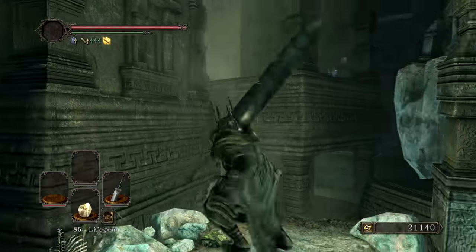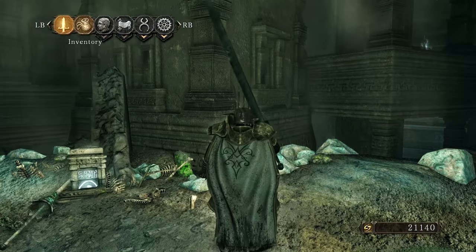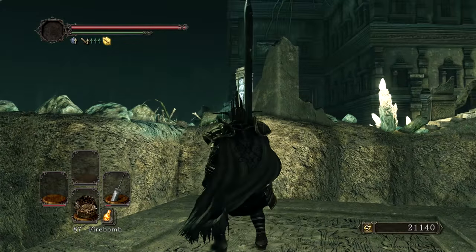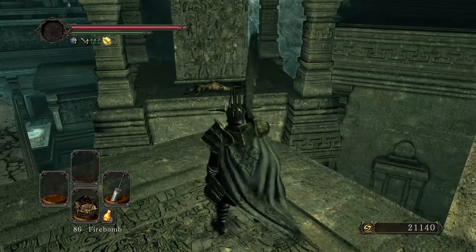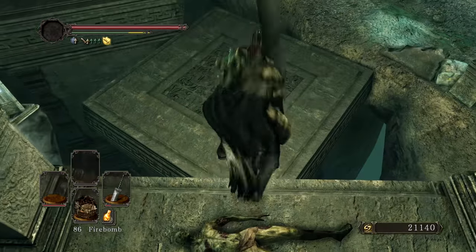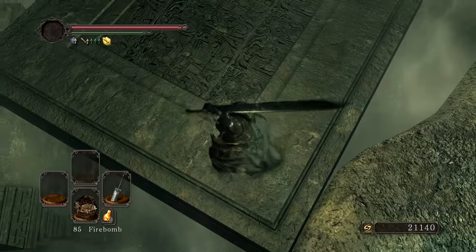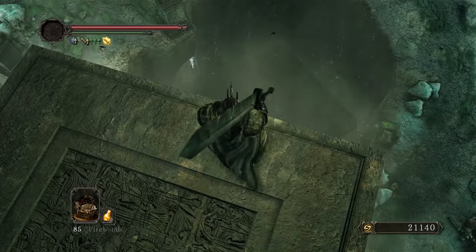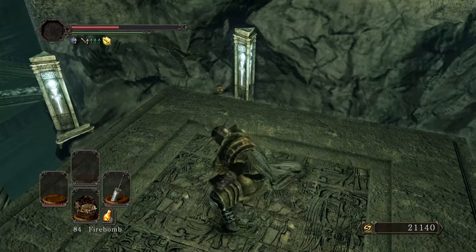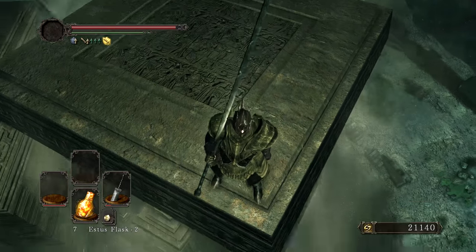Now we have this one coming up. I need to equip either... you know what, I can use firebombs — they should work. Should be able to aim this manually and hit it. There's our Thunder Quartz Ring plus three — really good lightning defense. Now from here, I don't think these pillars actually have anything on them. Let's take some fall damage — does this one have something? I think you're solid as well.